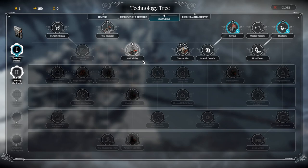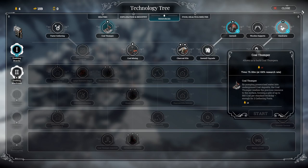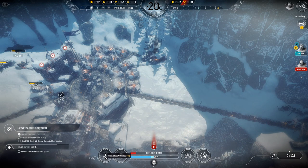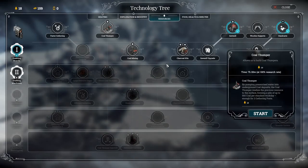Let's see what else we're going to research. Mixed crews — I don't think that's very necessary, it just lets you do steel and steam cores at the same time, but the efficiency on those is awful. We could do coal thumper — you know what, we're going to do coal thumper next. That's going to set us up for when we need coal, which is still like a good four days away.